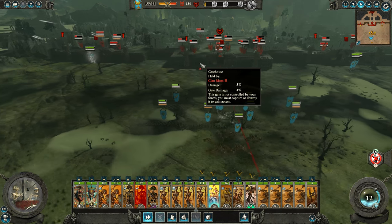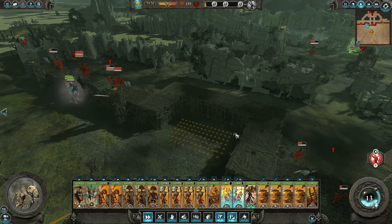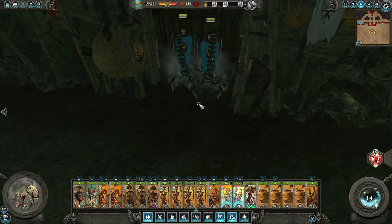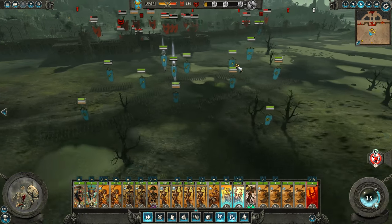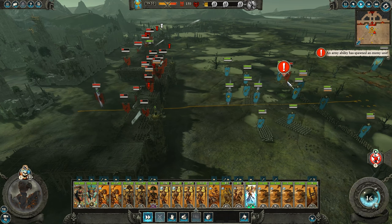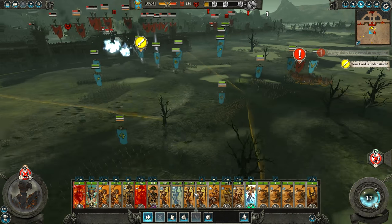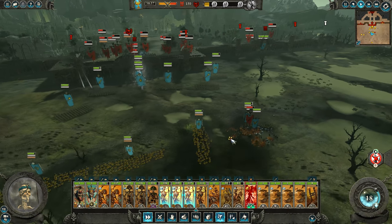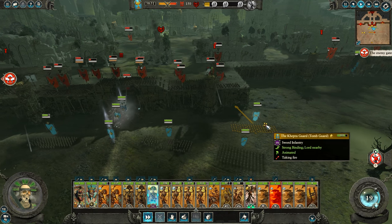We also have chariots — maybe they can hit the gatehouse too. Looks like our horsemen are being attacked. Let's get into this gap in the walls. Wow, those scorpions do quite a lot of damage to the gate — they look so damn cool. Let's have the Flock of Jaff come down into these clanrats, because otherwise they're just going to keep hitting my skeleton archers. I'll put them off skirmish mode, keeping them on fire at will. These Kepra Guards should absolutely demolish Skaven.